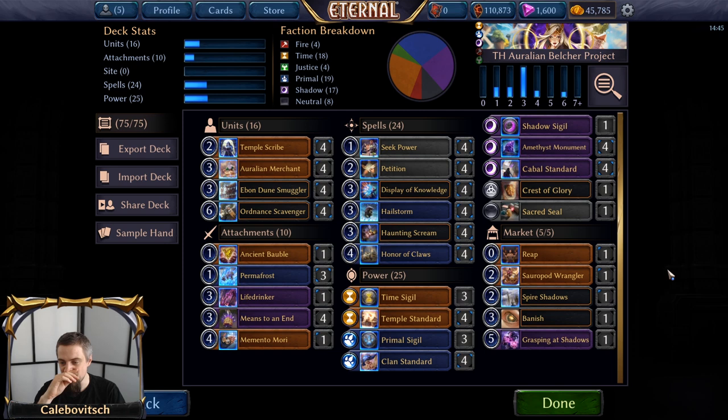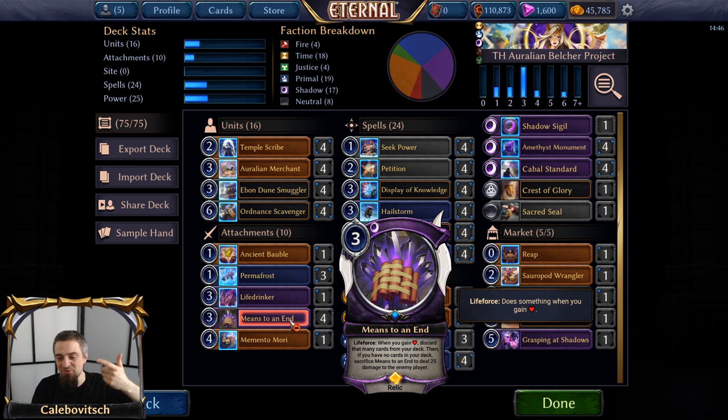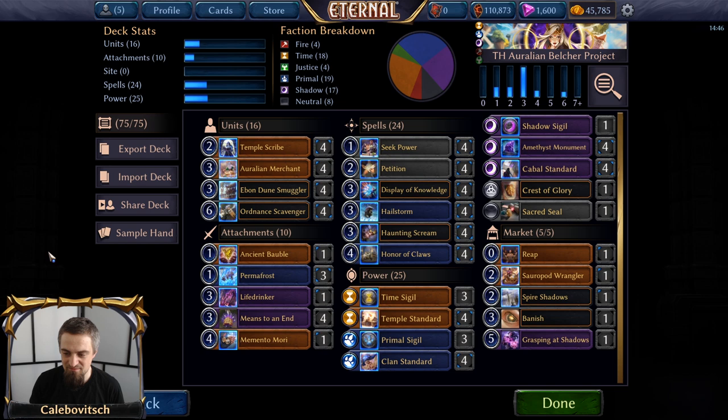This deck is a bit lacking in self-milling prior to Ordnance Scavenger to be able to Haunting Scream or Grasping at Shadows it back. But it worked for me more often than the Winchest Belcher Project, which doesn't mean it's over 50%. If my calculations are correct, I won four games and lost six — currently at about 40% win rate, which is much bigger than you would think by just looking at this pile of cards. The upsides of this version over the Winchest Belcher Project: it is crazier, it runs multiple Means to an End, and it is much cooler. Let me show you two more games before heading to Final Thoughts.